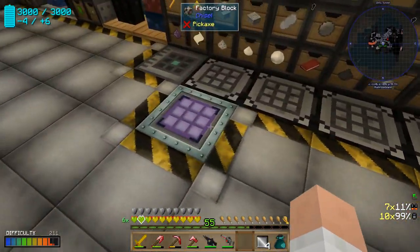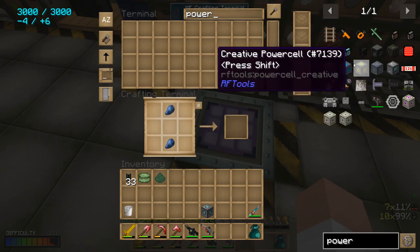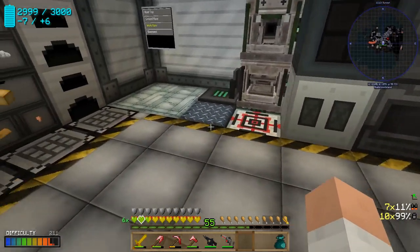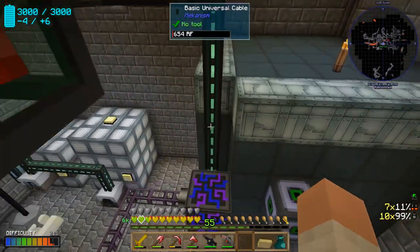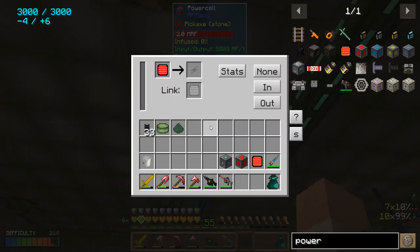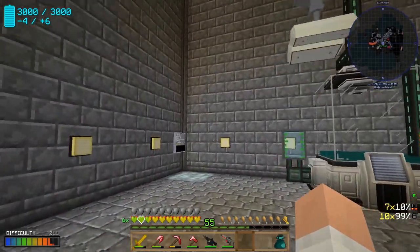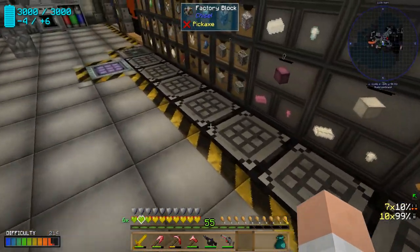Those four steel plates can be made in the metal press — that's a recipe we'll eventually teach it. We'll use a machine frame and now we can craft a power cell. Never hurts to have an extra. We'll also need a power cell card, so let's grab one of those. Down in the basement — that's our power cell used as primary input to the network — and if I put that there, it should link it. ID3, now we have power for our shield projector.